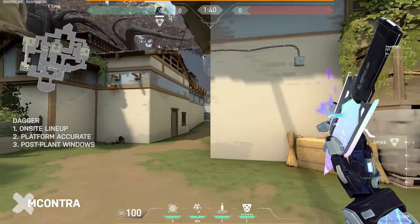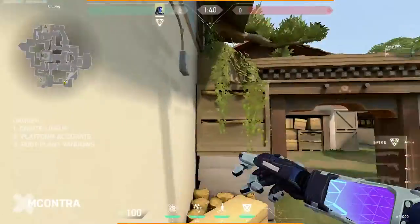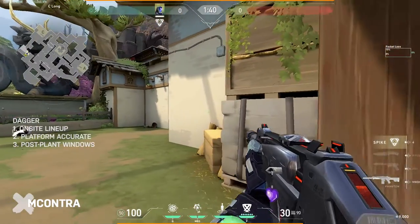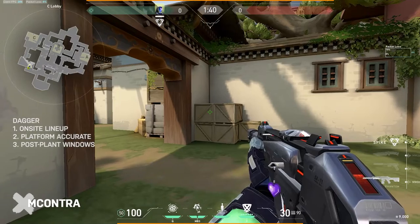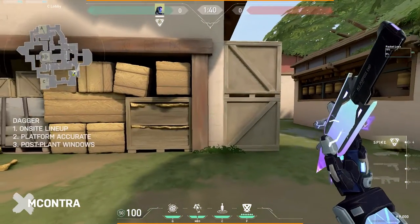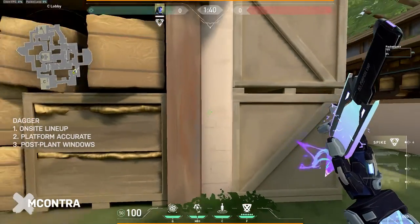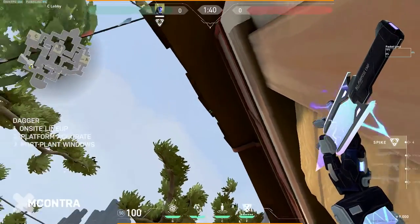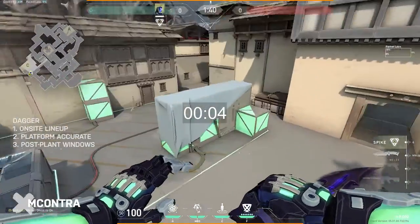A lot of KO players will peek out and try to throw their dagger into the center of the site, or do a jump peek to land a dagger — that's incredibly dangerous. If you're working with a team and have time to set up, here's a lineup for the default box on C: line up at the center of this line, run forward — lots of room for error even if you drift left or right — aim up at the one big divot in the roof line here, aim at the center of that divot, and toss it up. It lands at the default box.